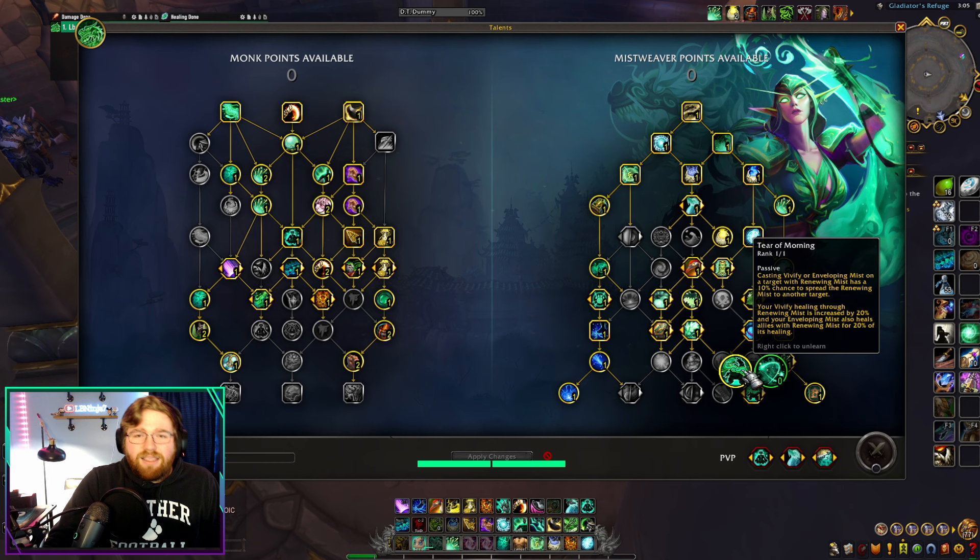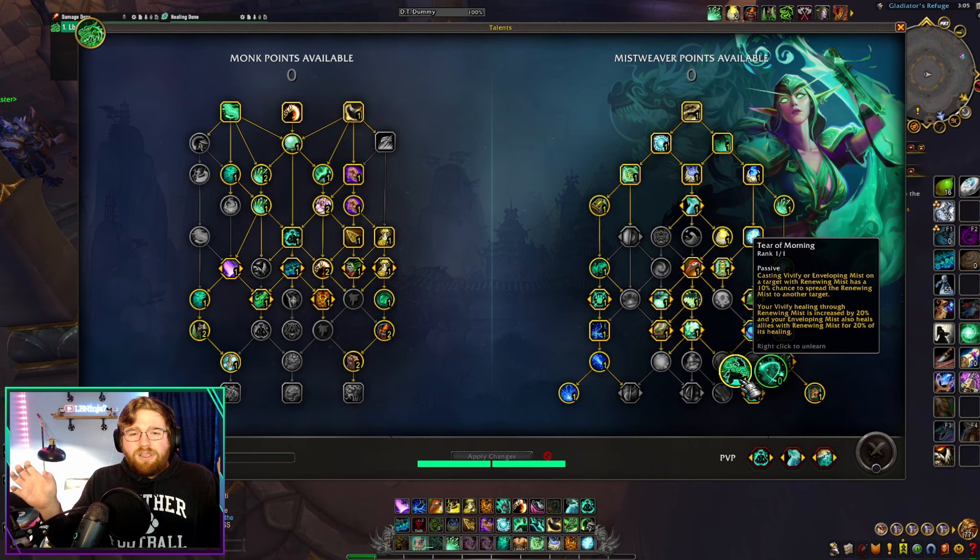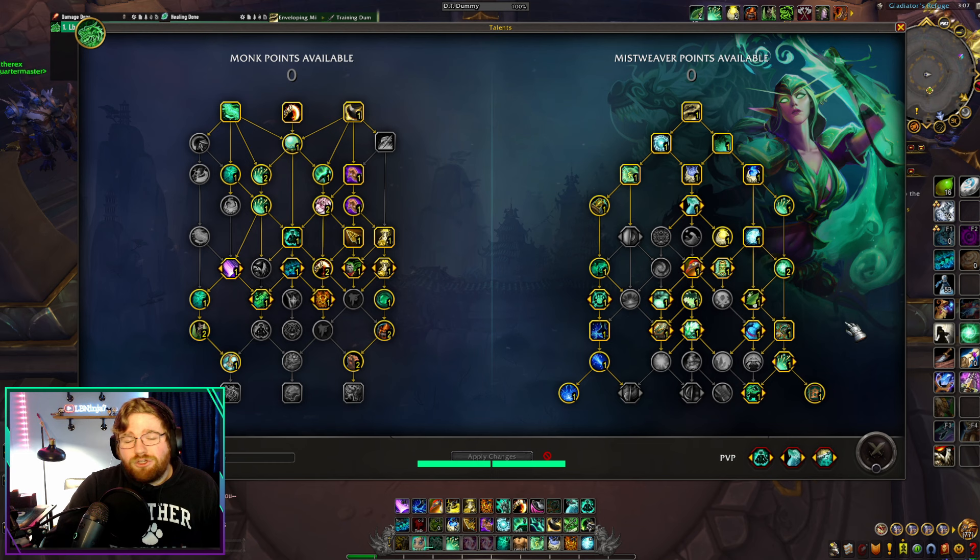How does this work? The top line honestly does not really matter — it can spread your Renewing Mists if you get lucky. But what really matters is that our Vivify cleaving onto our Renewing Mists — basically our Invigorating Mists talent — is going to be stronger. And all of our Enveloping Mists are going to be funneling 20% of their healing into the Renewing Mists that are active.